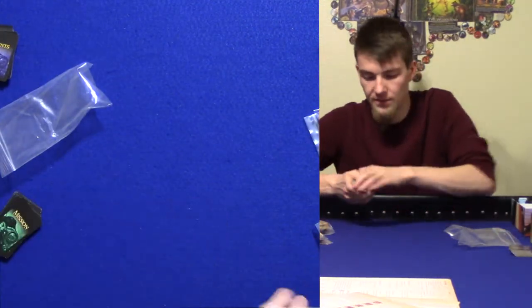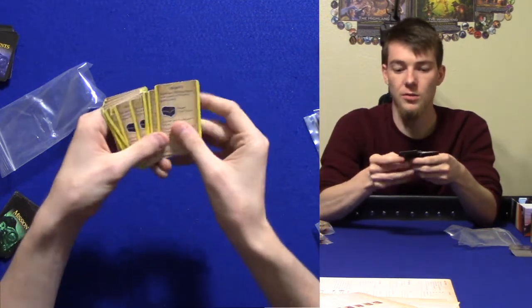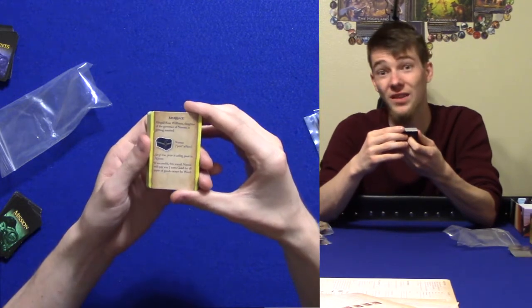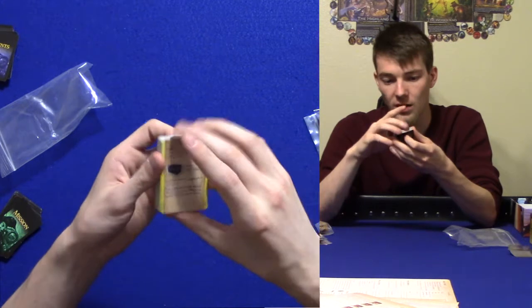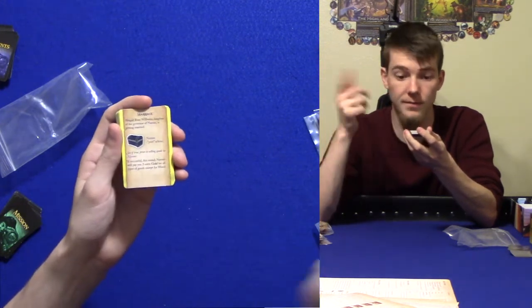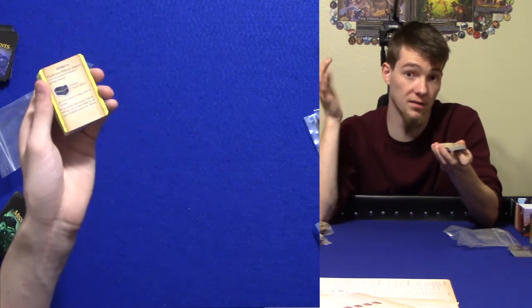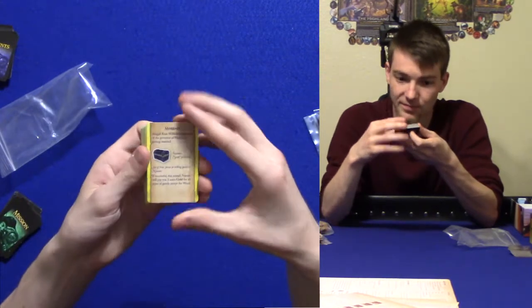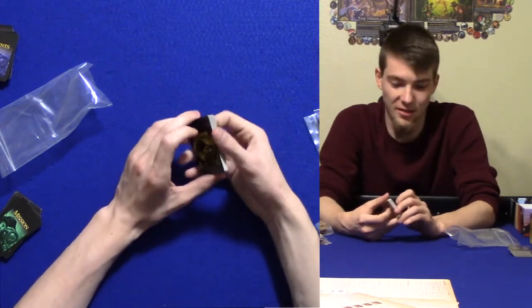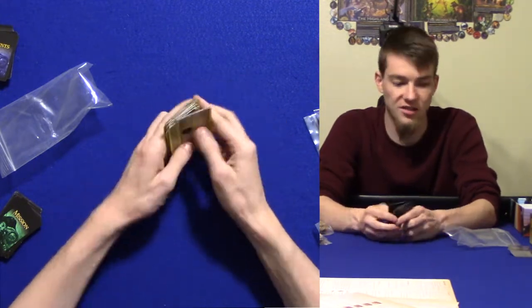Next are the super fun part — rumors. Anytime you make a port action, you can roll your influence to gain a rumor. For example, Abigail Rose Williams, daughter of the governor of Nassau, is getting married. You would go to Nassau, do a port action, and test your influence. If successful, Nassau will pay you two extra gold for all types of goods except wood. So if you go and succeed, you found the rumor to be true and get a glory point. If you fail, you wasted your time.